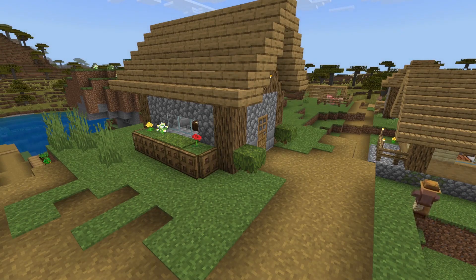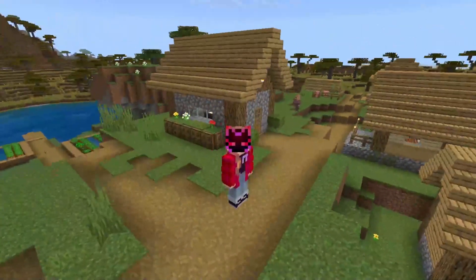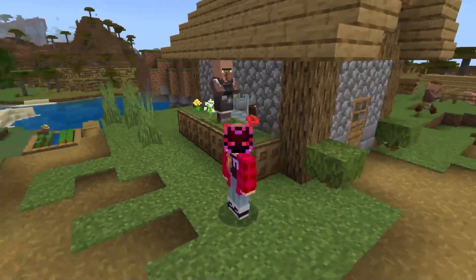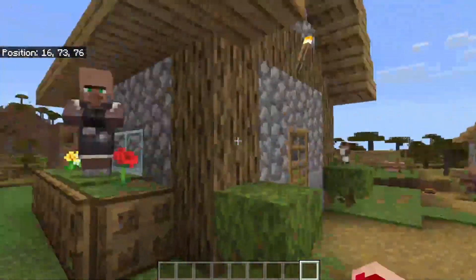Now let's go ahead and see the inside of the house, shall we? Here we have the flower beds and such on the outside. Hello Mr. Villager. Now let's look on ahead at the inside.